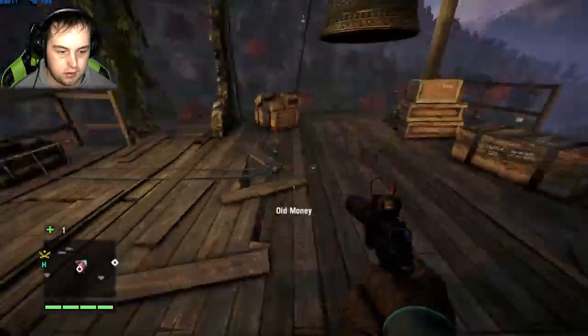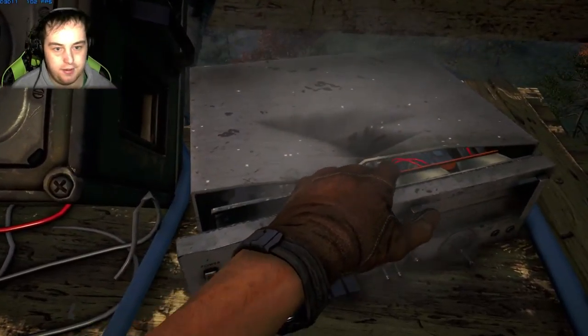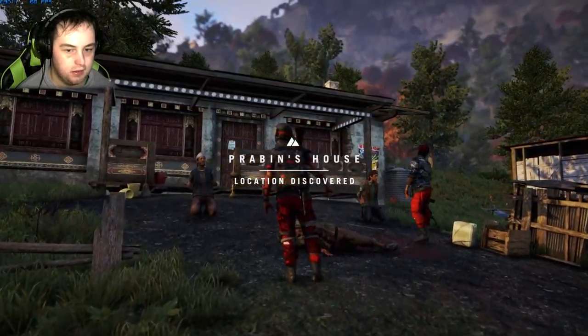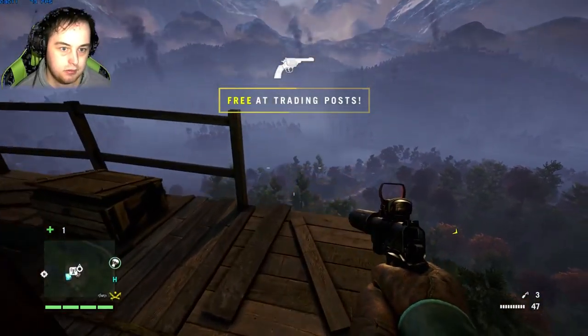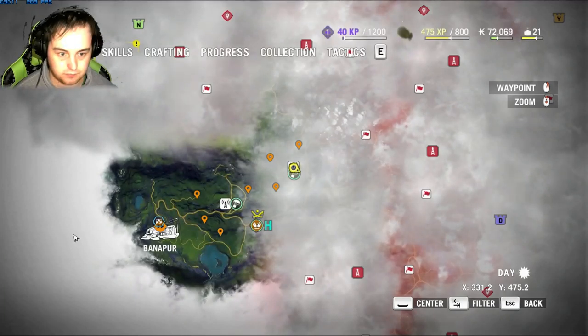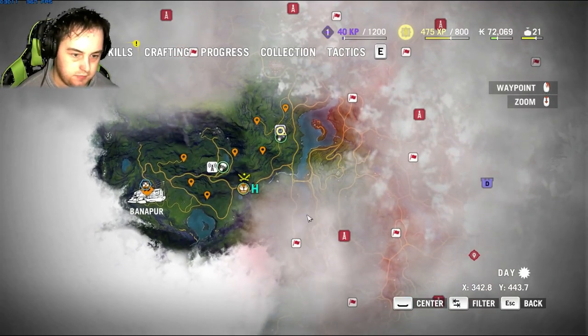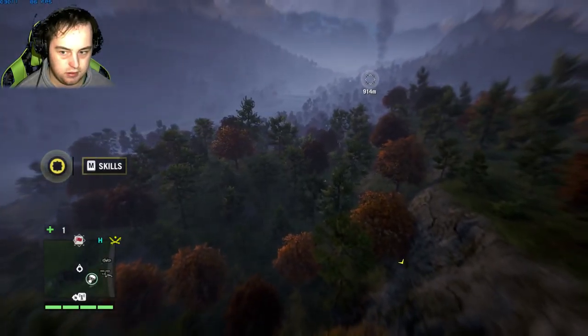Bell tower! If I remember correctly, you don't actually get a weapon each time you unlock one of these — you get one each stage: two, six, or whatever. I think for this one you get the Scorpion SNG, which I'm not using. Let's go to the Kira Tea Weighing Factory, then from there to the next bell tower. That's 900 metres away, 700 experience, and a skill point.